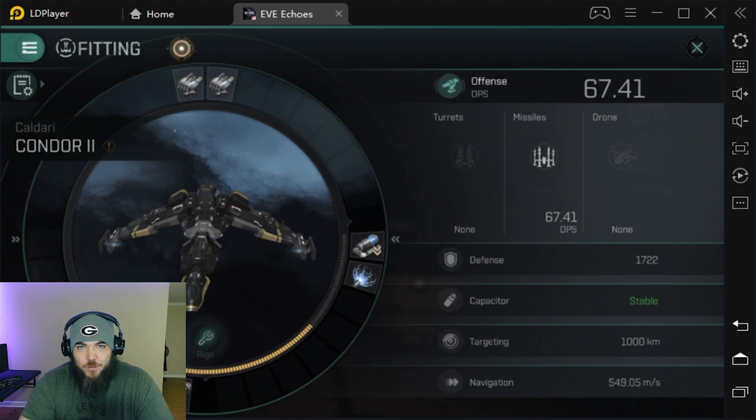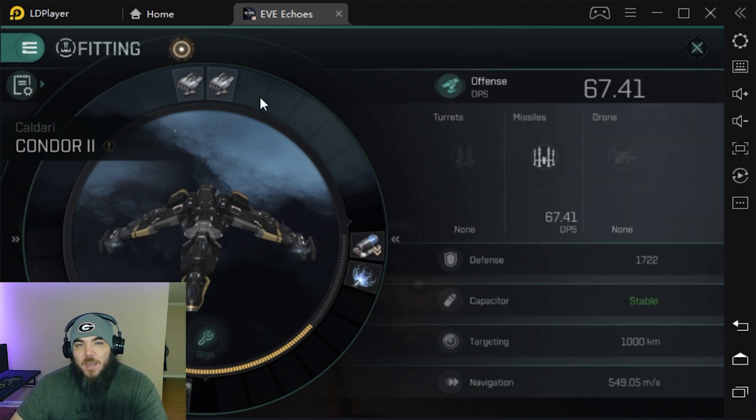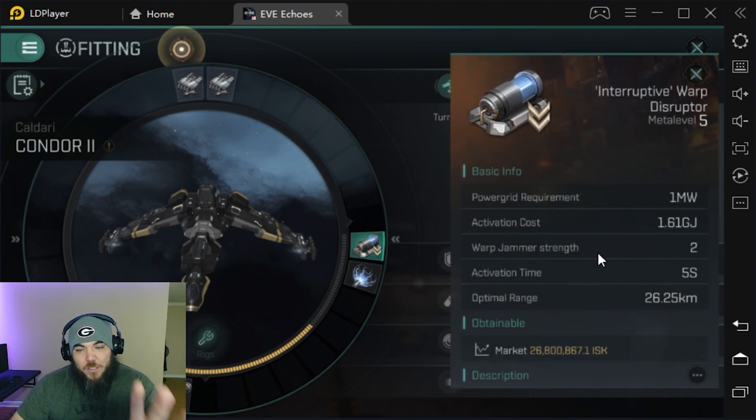Your weapon system is going to change — we all get it. This one's really cheap. You can run your Gallente small missile launchers — these are 40k each, so 80k for two missile launchers. Your Interruptive Warp Disruptor, which used to be 26 mil, is now sub-one mil. Don't know why they're running for less than a mil — they're still really good. You get two points at 26 km range, which is great.